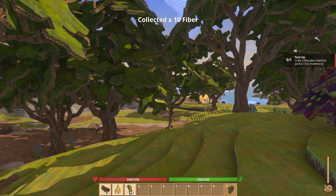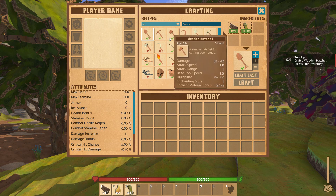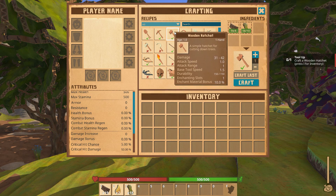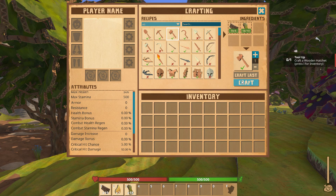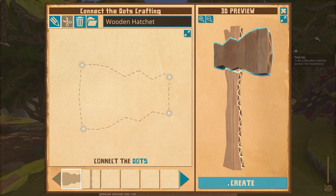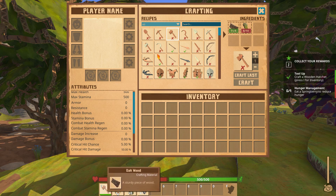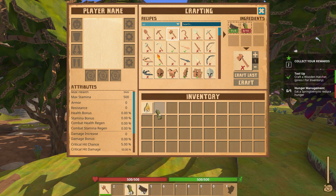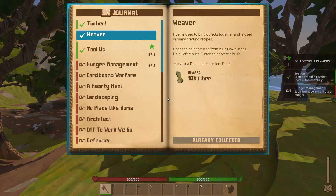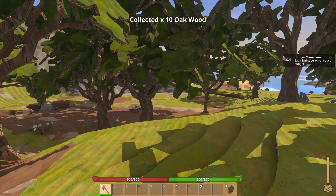Now we have to craft a wooden hatchet. We hit I — this is your crafting menu. We need to craft up this wooden hatchet, so you just hit Craft. You can connect the dots if you so desire, or you can just hit Create, which is what I'm going to do. That puts it automatically down in your hotbar. I'm going to situate my hotbar a little better and put some stuff in my inventory — I like to keep it pretty neat, clean, and organized. Then we hit our J key and get some more oak wood, which we'll be needing to build a house.